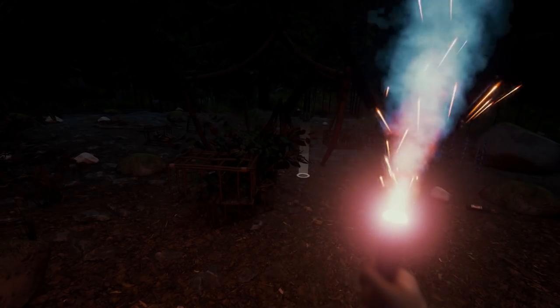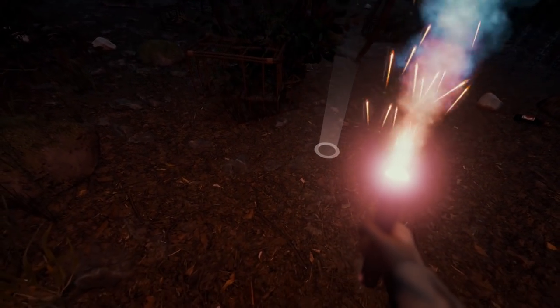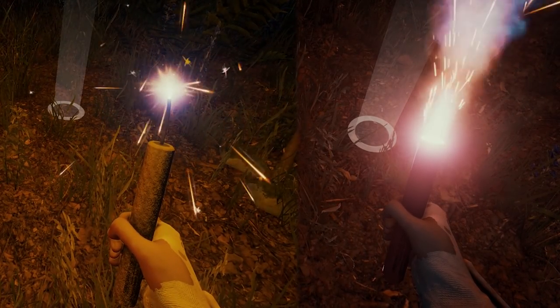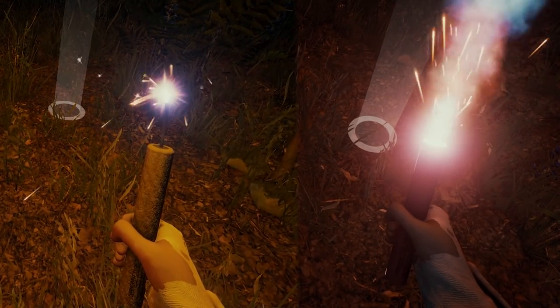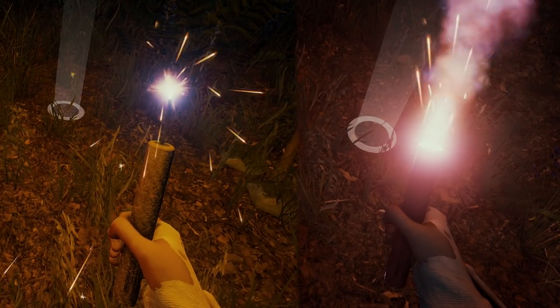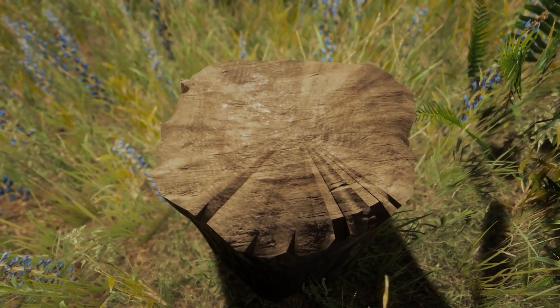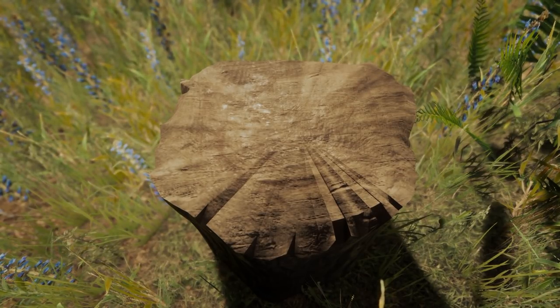They've added a new sound effect to the handheld lit flare. There's also a new incandescent texture for the lit flare and lit dynamite wick — you can see here with the side-by-side footage. They have also changed the textures for the tree stumps. You can see here that it's a lot brighter and cleaner.